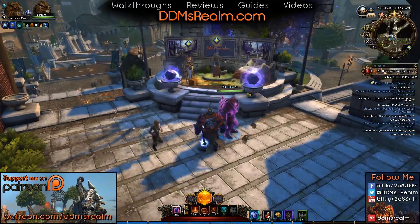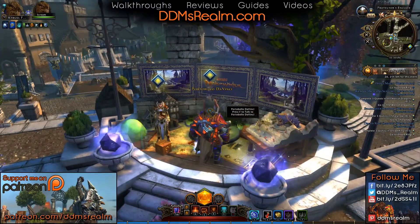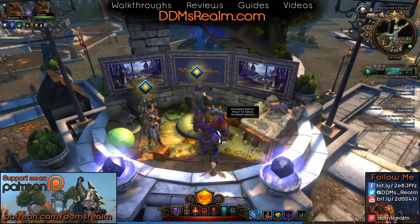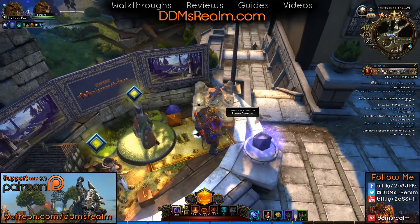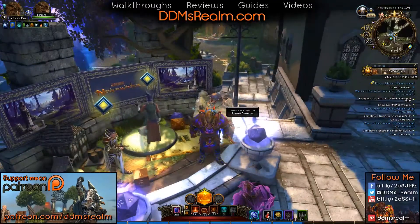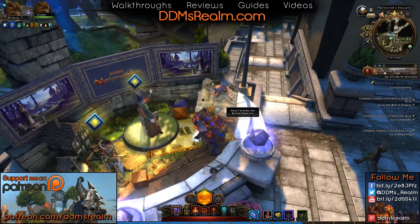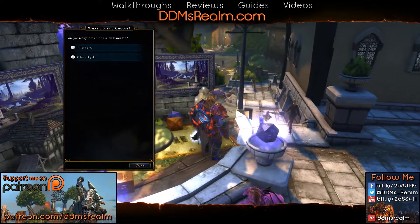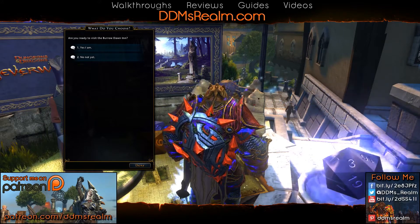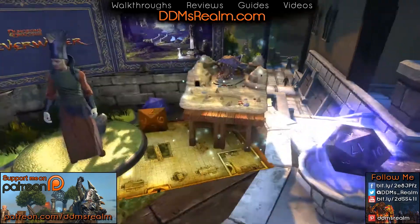First thing we want to do is come into Protectors Enclave and go to the Event DS. If you haven't already, come up here and talk to Portobello Da Vinci and he'll give you a quest to go onto the magical gaming table and play his games. One thing that's different about this is that you can't enter this tabletop from any other zone — you have to come into the Event DS and click on the gaming table to go in.